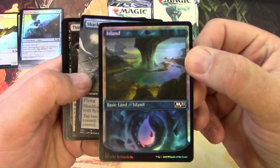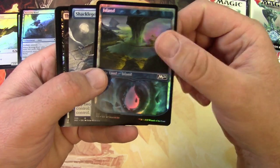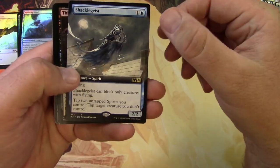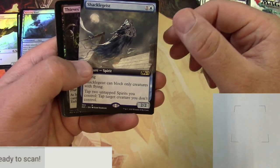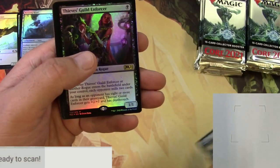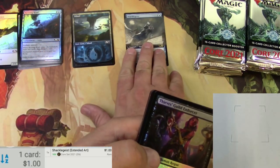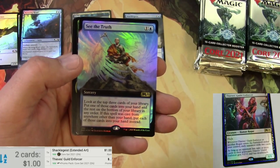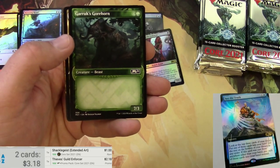Nice foil Core 2021 land — a showcase Island there. Got Shacklegeist, and as usual we're going to be scanning up the notables. It's an extended border Shacklegeist — extended art. We got a Thief's Guild Enforcer in foil and a See the Truth in box-topper style.